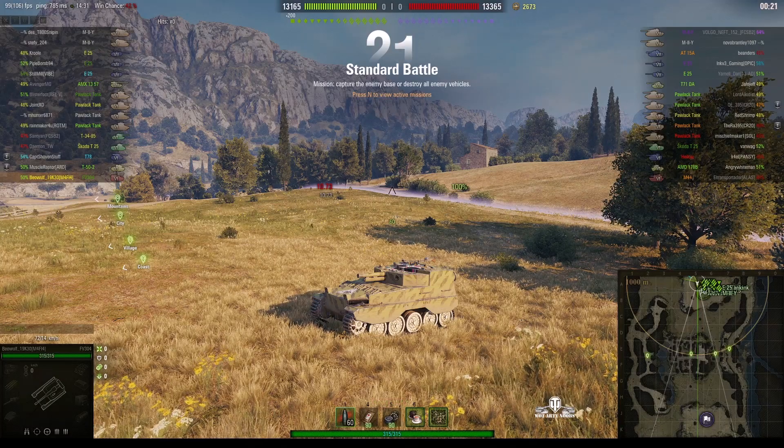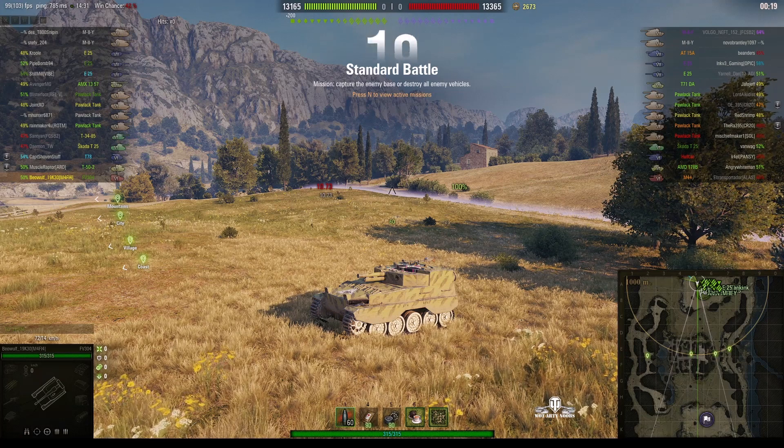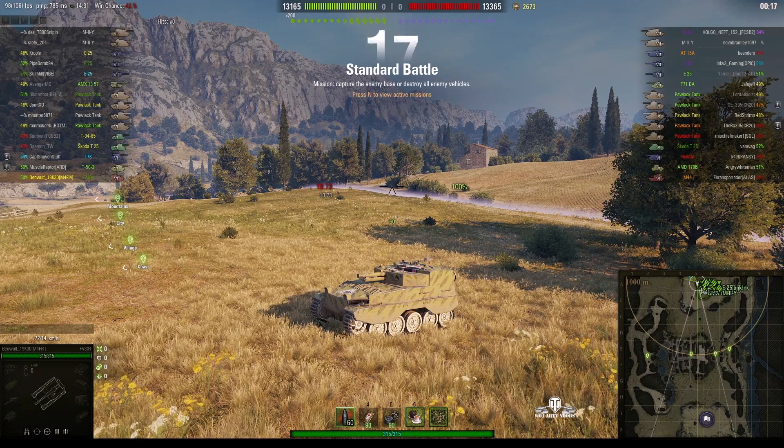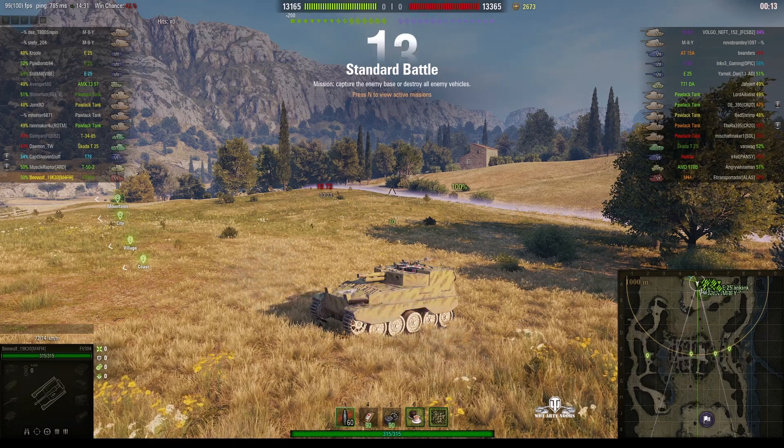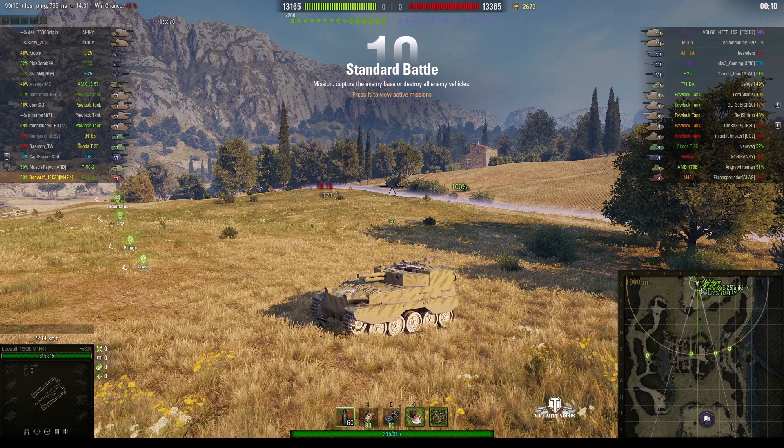Welcome back to WhatRTNibs with General Disturbance. This is the FV304 — a tier 6 British SPG located on the north spawn of Abbey. This one is under the command of Beowulf.